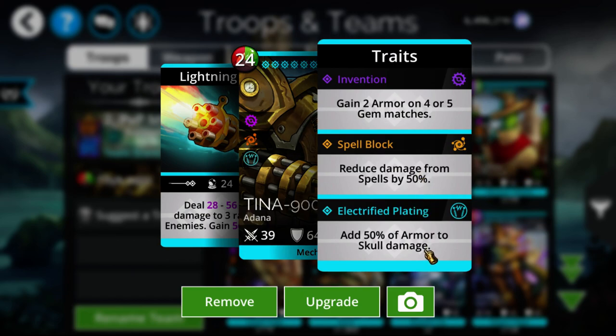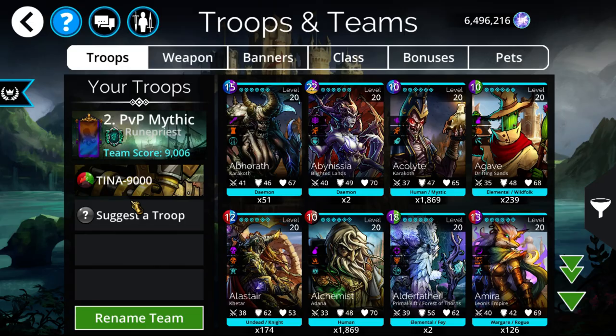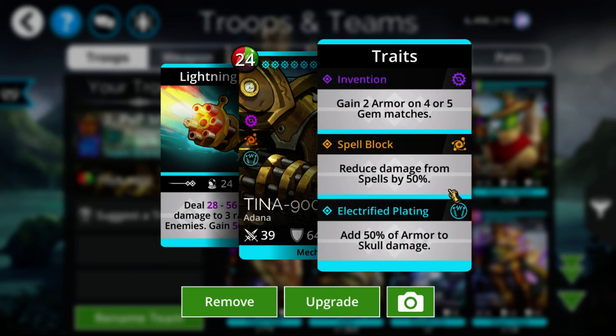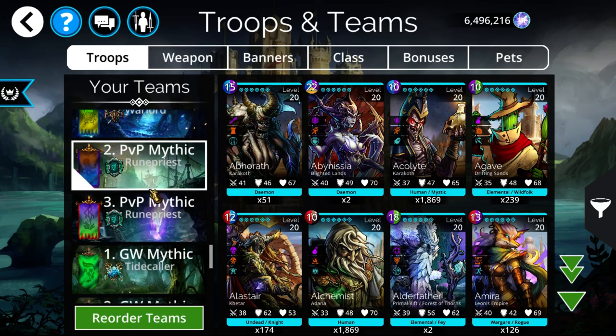Next is Tina 9000, which has a really good 50% spell reduction and is normally used in second slot to utilize the 50% extra damage based on your armor. After your first slot has died and cast its ability a few times, you'll have accumulated enough armor for even more damage and durability. Tina hits three troops with solid true damage, which can stack on the same troop, and in PvP you can likely one-shot an enemy if two or three hits land.